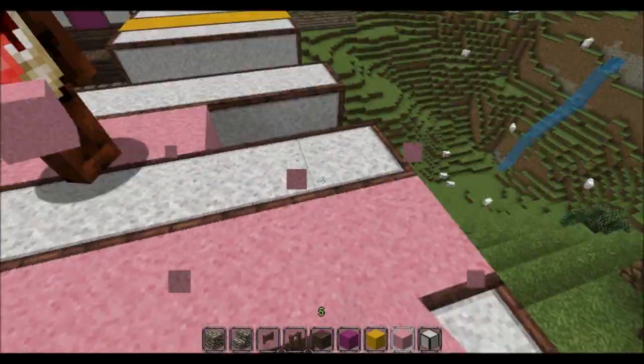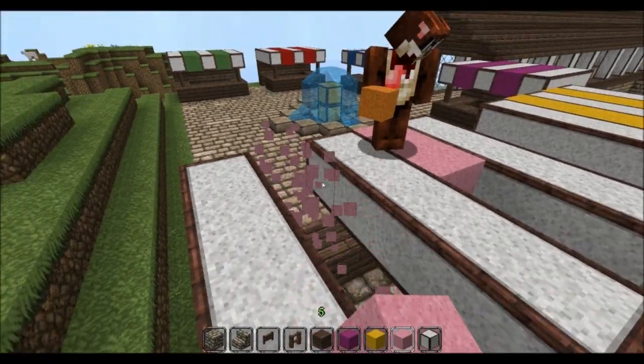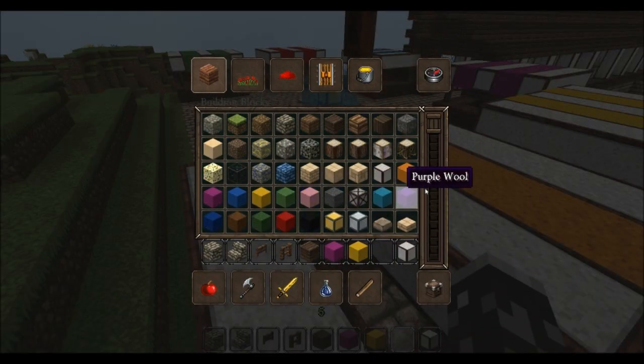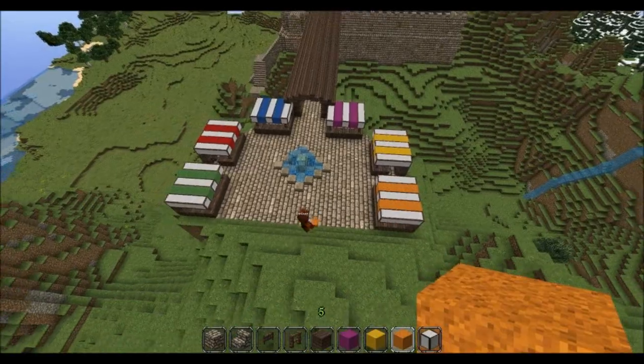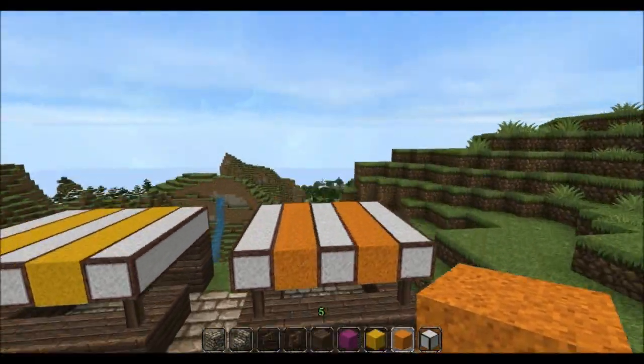Oh, we forgot about orange. I'd rather do orange than pink. Yeah, me too. I already have orange. Yeah, that looks better — that looks pretty good. We also forgot about cyan wool, which would look pretty good too. We could add two more across from these ones.